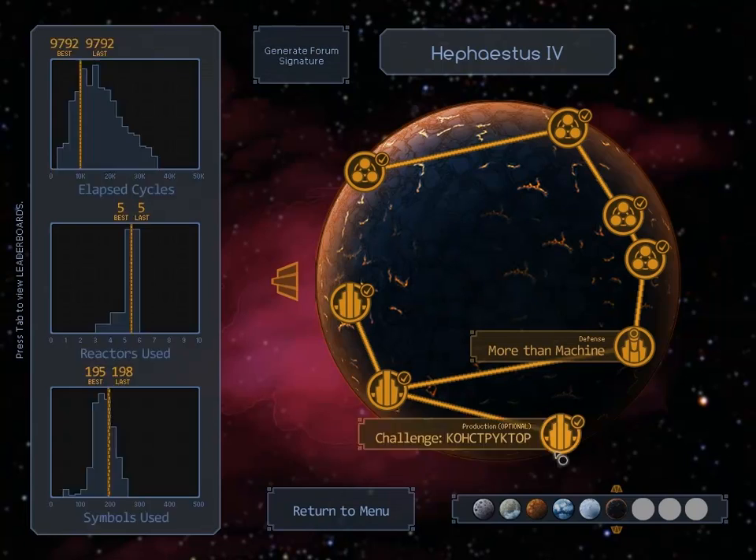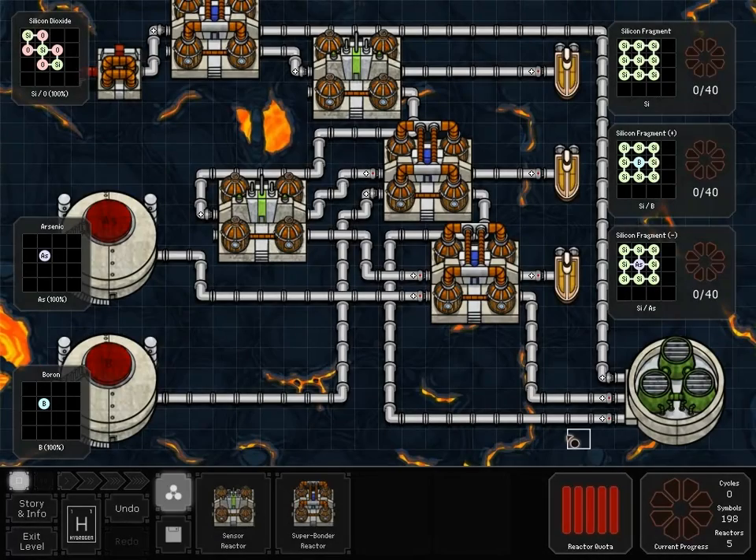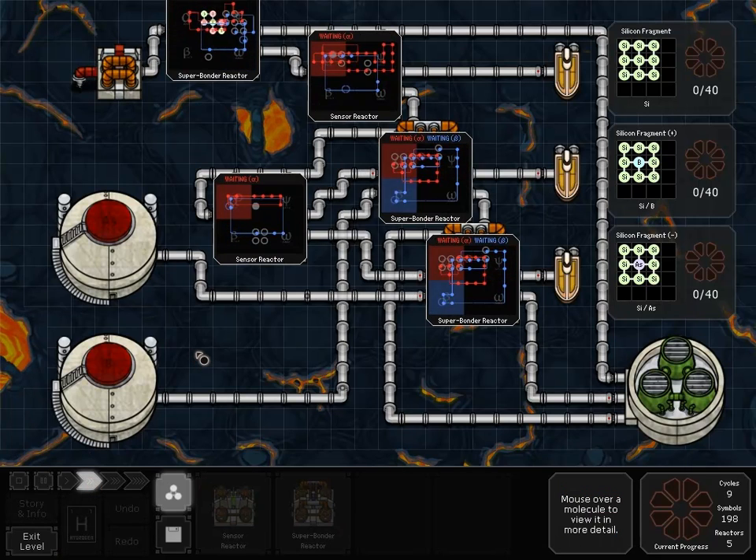Hello again everybody. I just wrapped up this challenge — I did it in the airport last week. I'm still stuck on More Than Machine, which is one of the required ones, so I can't move on anyway. I figured I'd show this one off while I fight with the other one. Pretty cool challenge; I'm pretty happy with my times. I wish I could have done it with one less reactor, but I just couldn't come up with a good way.